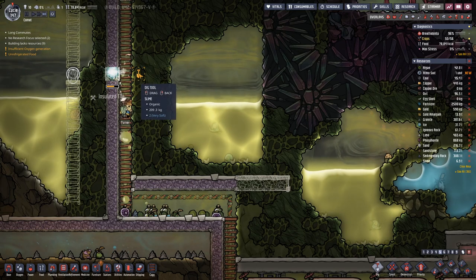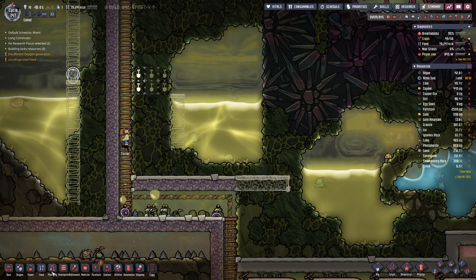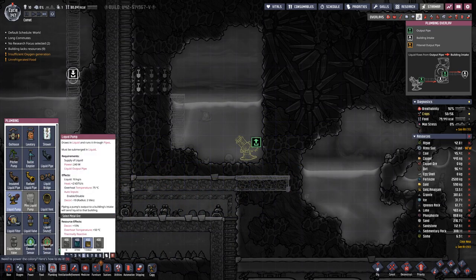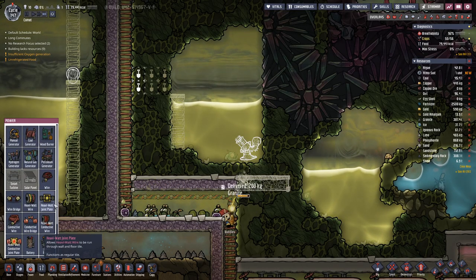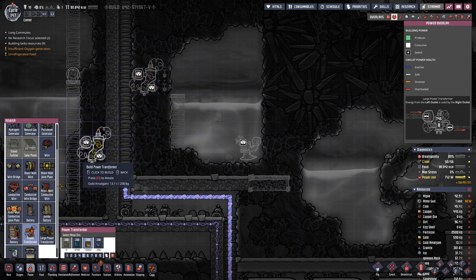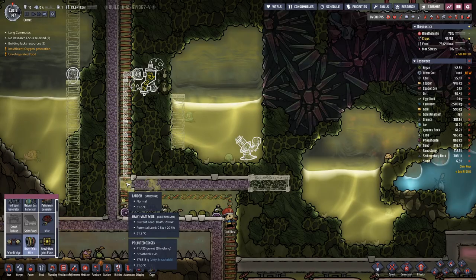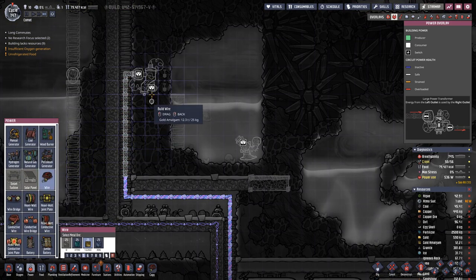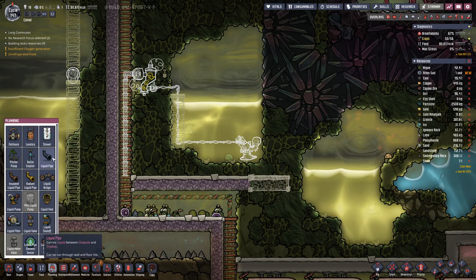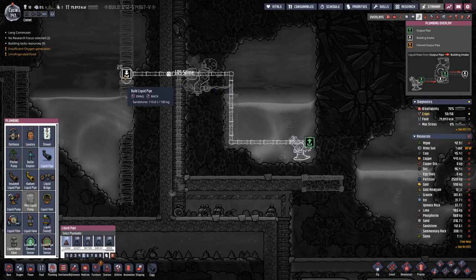Then we will probably go in here - ladder, liquid pump, and having a small transformer here. That means we would connect that like this, with a bit of piping like this.